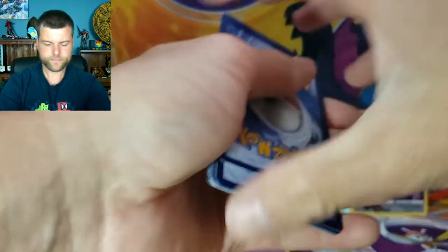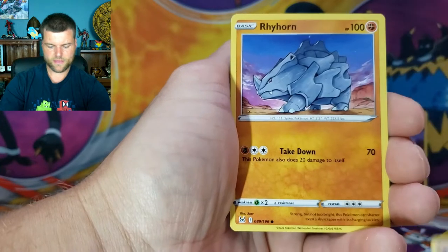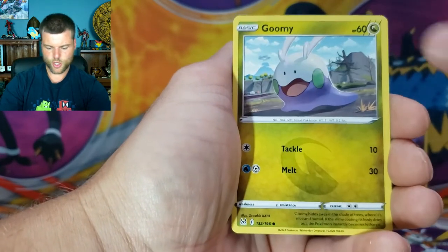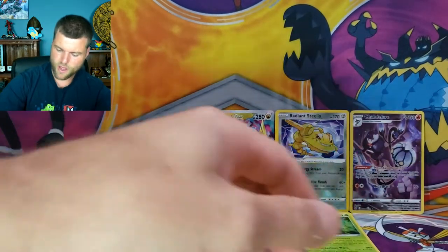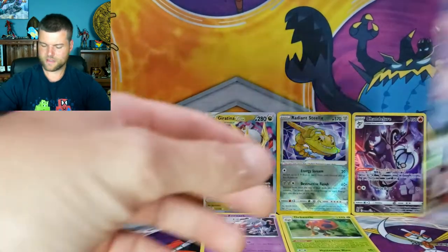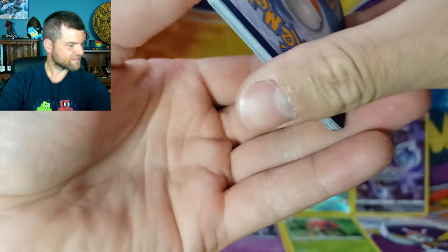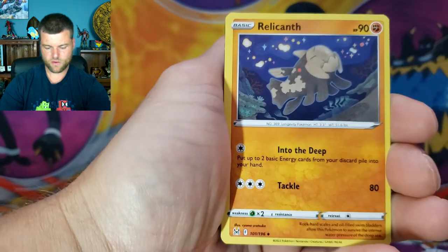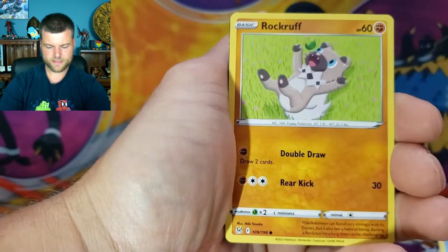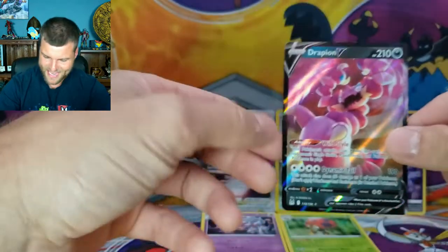Pack five: Fire Energy, Lake, Absol, Nuzleaf, Relic Crown, Shellos, Growlithe, Ducklett, Rockruff, Seel, Reverse Holo Duskull, and Drapion V — another hit! So far the Giratina V-Star is the biggest hit. We want more — we won't be too greedy, but just a little more. Pack six: Energy, Stunfisk, Box of Disaster, Shuppet, Wurmple, Tentacool, Seel, Horsea, Reverse Holo Vileplume, and Aerodactyl V — another hit! We are also looking for the Aerodactyl V Alternate Art, one of the top cards in the set.